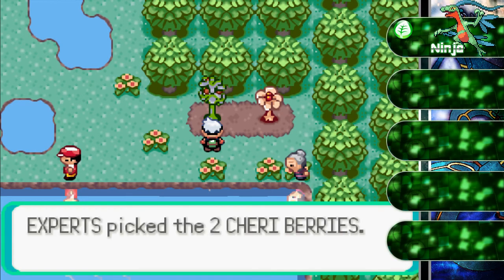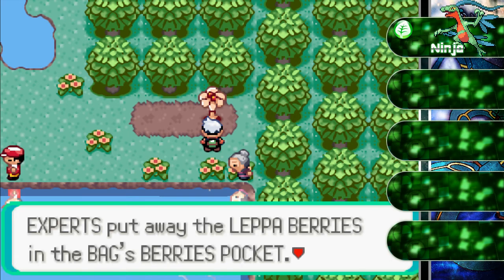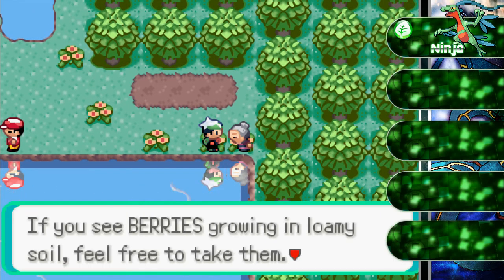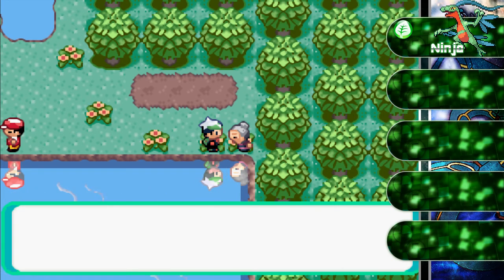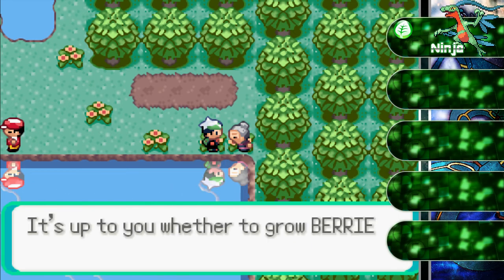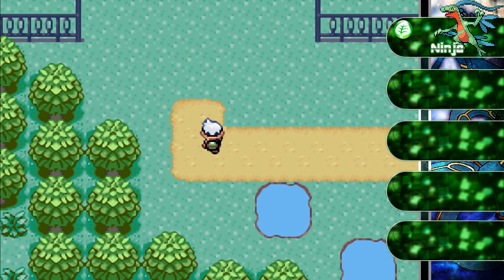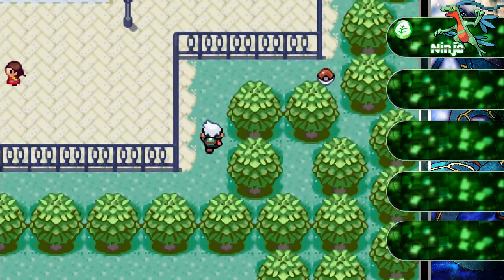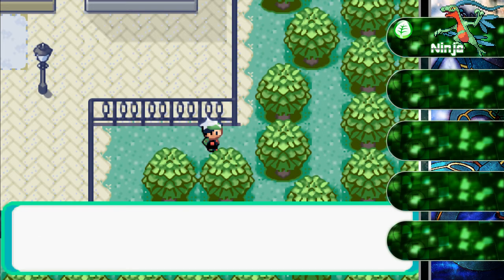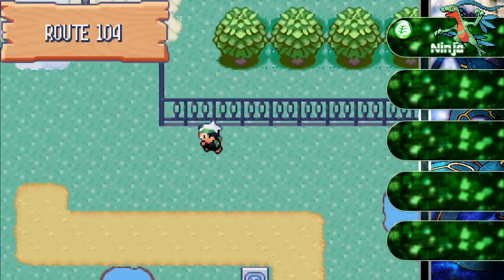Cherry berries — which heal paralysis. Let's get these Oran berries and we should be good here. If you see berries growing in loamy soil, feel free to take them, but make sure to plant a berry in the same spot — that's common courtesy. Welcome to outside Rustboro City. Let's get this X-Defend — I'm gonna sell that, because I don't use it, but it might be useful.